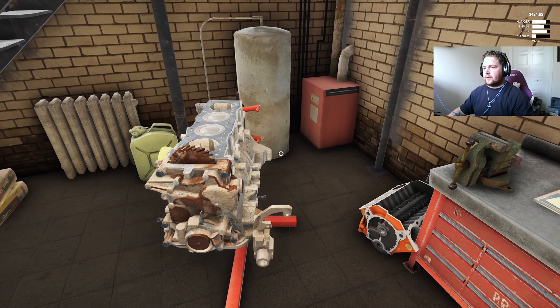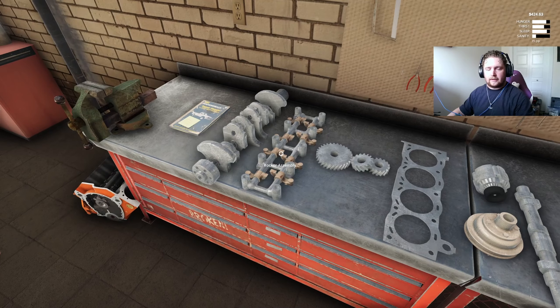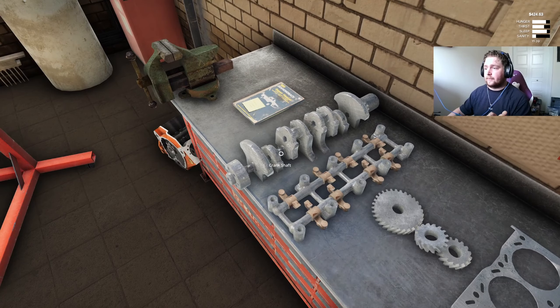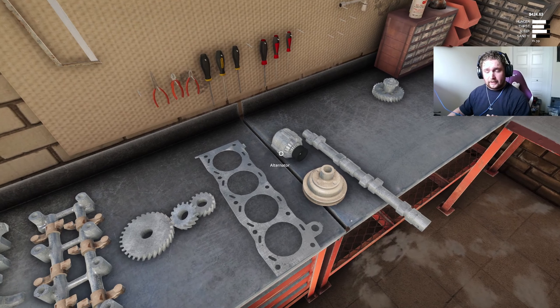We've got it torn down basically to the block. The parts we're replacing: all our timing gears, a rocker arm assembly, a crankshaft, a new head gasket, a fan pulley, and an alternator.